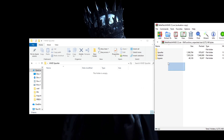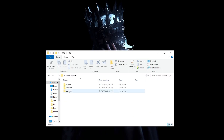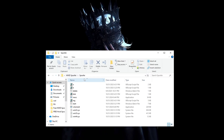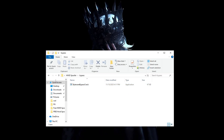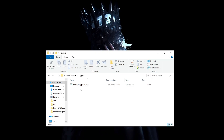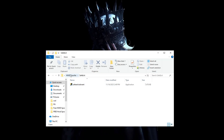Extract everything into a folder. Inside you'll have the spoofer folder where the spoofer itself is contained, then you'll have the bypass — which is the Vanguard bypass — and then you have the safe exit, which lets you safely exit the game when using the bypass.